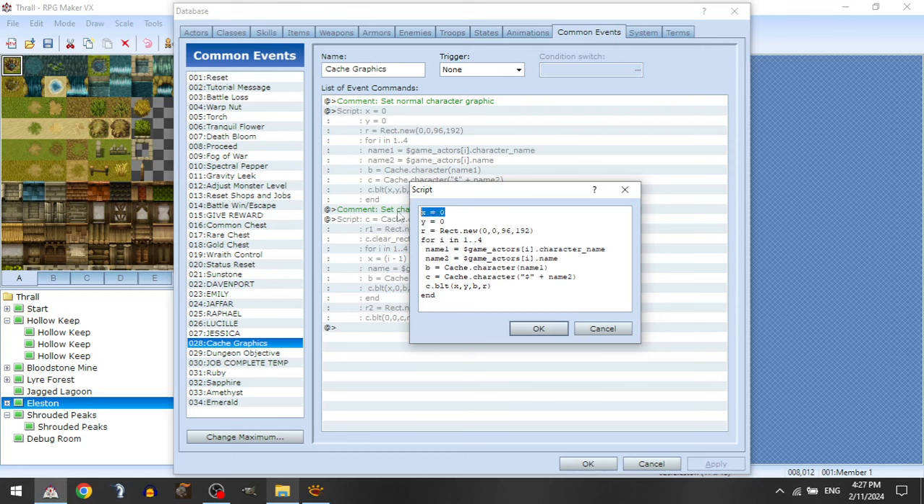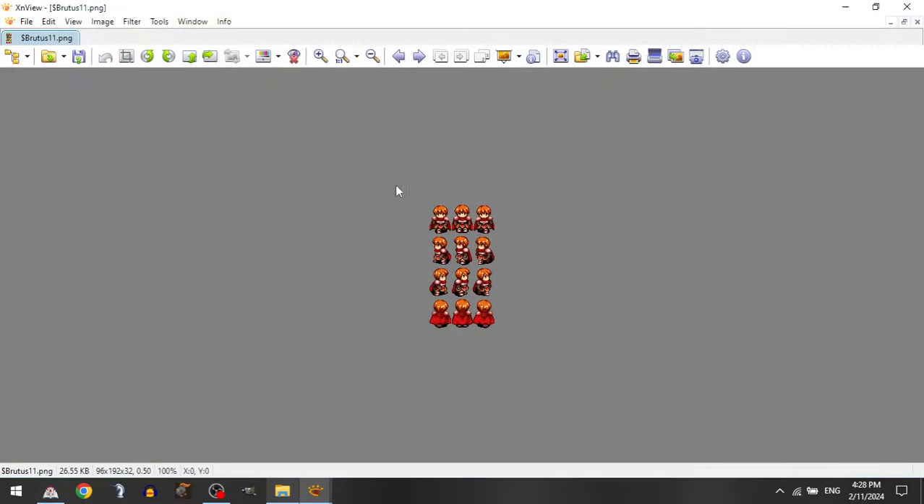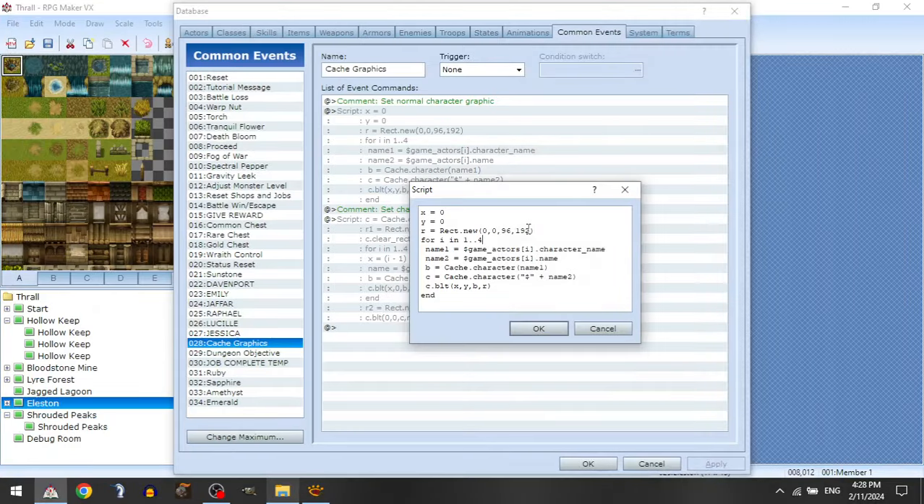What that common event does is within the first script, we're going to set the character graphics, cache them, and then call those cached graphics within the event — basically temporarily changing it. We establish our x and y coordinates and set a rectangle to 0, 0, 96, and 192. Those are the width and height of our sprite sheet — each cell is 32 pixels wide and 48 pixels high.